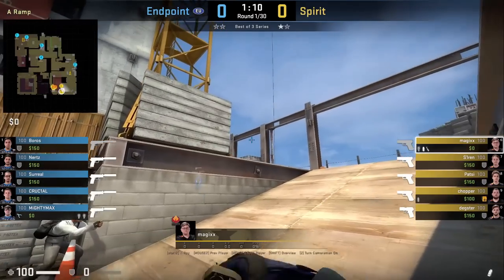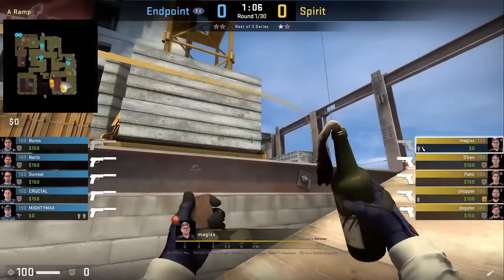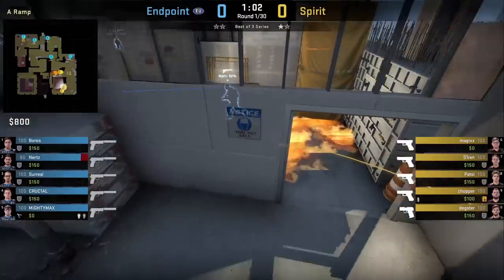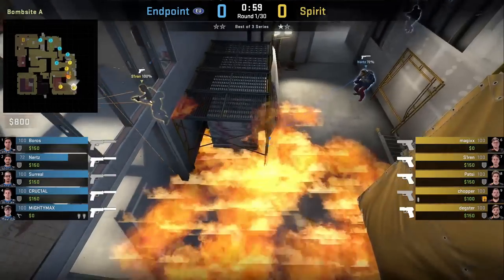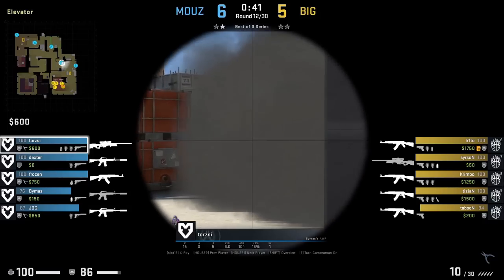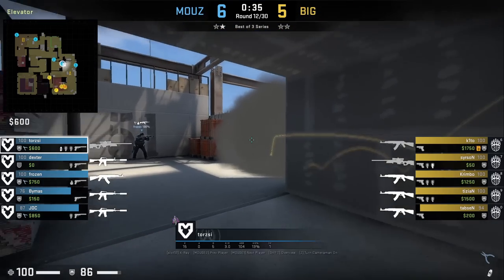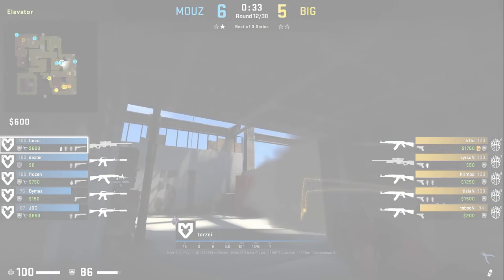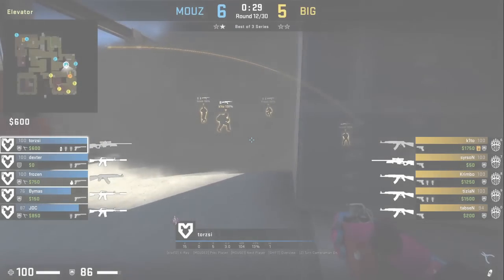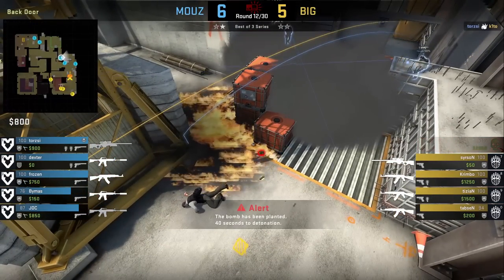Matches smokes elevator then mollies off hell and heaven by aiming at this opening in the beam, running forward, then left-click throw. Team Spirit uses this utility set to take sight control when they push up. After the plant, Chopper resmokes elevator making it hard for CTs to retake. If you're on elevator and want to molly the default plant, the fastest way is to throw left of the wall rather than off the beam above tetris — that takes one second longer, which cost Kido his life here. Only use this molly when these smokes are up.